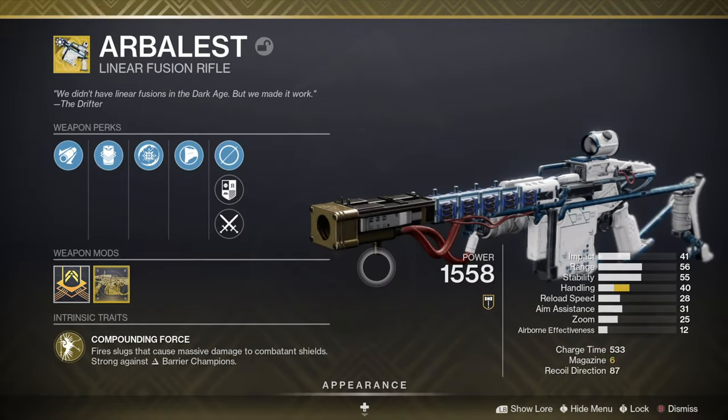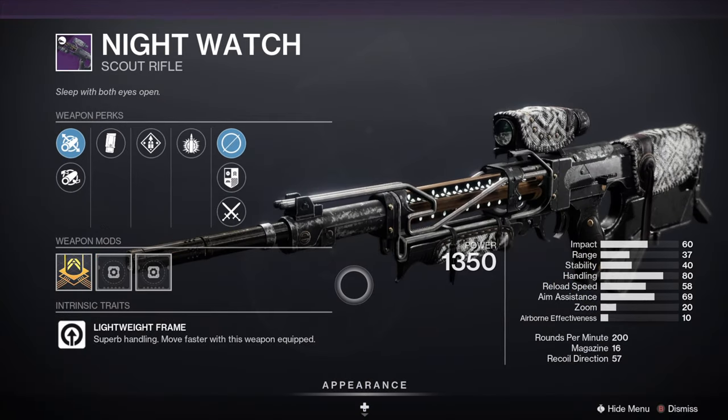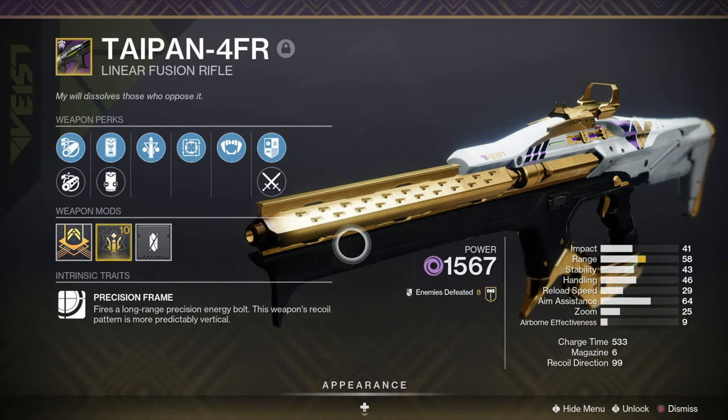For your loadout you can use Arblets with the Imperial Needle Bow and a heavy Linear Fusion Rifle like the Taipan. Another loadout option is the Nightwatch Scout Rifle with Divinity, which can also be combined with the Taipan Linear Fusion Rifle.